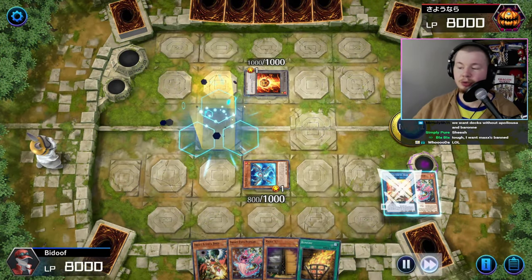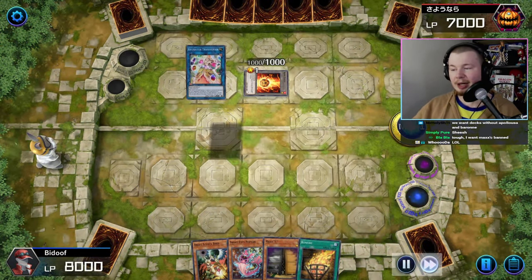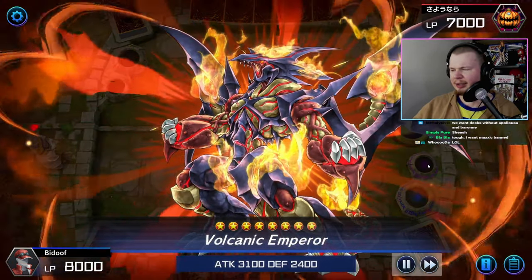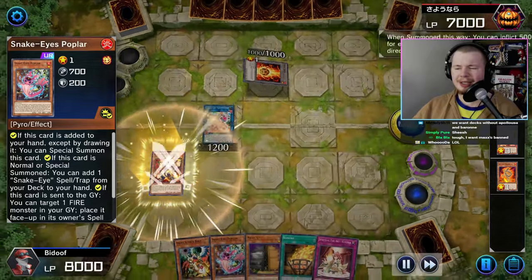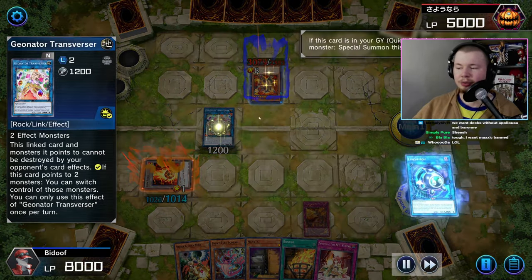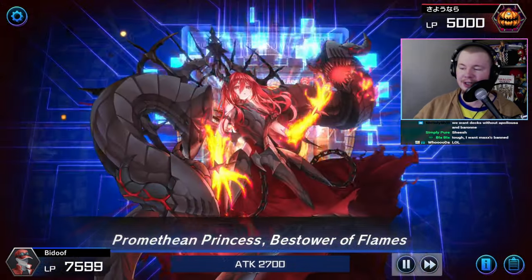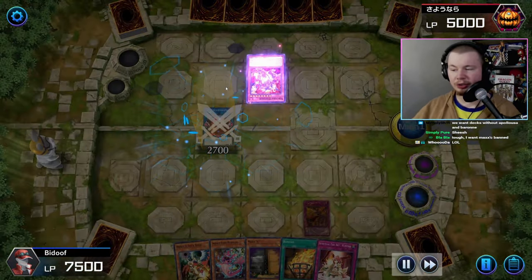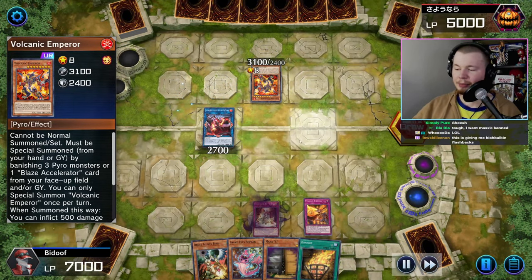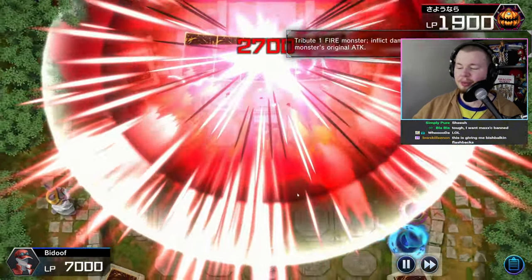Bring back the Volcanic Trooper with Promethean Princess, search Volcanic Emperor. Discard Emperor to give your opponent a Bomb Token in the middle zone. Summon Heita, send Heita and Poplar to grave to summon Awakening of the Possessed Inari, make a Geonator Transverser, search one of your traps with the fox. Volcanic Emperor special summon from grave — burn for 2000. Set Volcanic Emission, go Geonator Transverser to switch control of both monsters, tribute with Linkeribo to summon your second Promethean Princess. Set both trap cards — more than enough damage to burn for game.